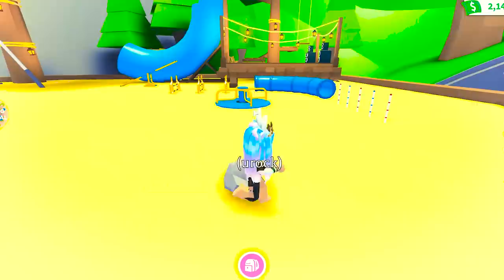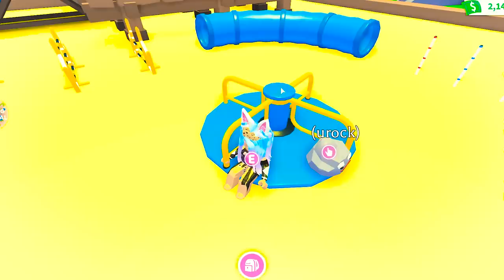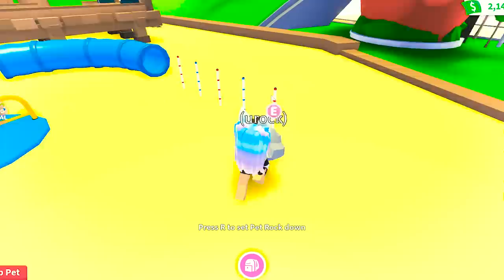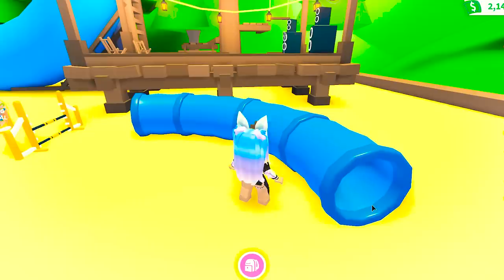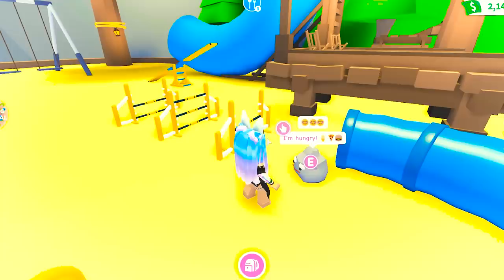We can hang out at the playground. I need to put my rock on this little spinny thing. There's You Rock and I can sit here — I don't know how to spin it. Maybe we can do some pole training. There it goes — it's weaving in and out. Look at how happy it is. You Rock, good job. Go through the tunnel — there it goes, it's going through. It's so happy.